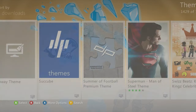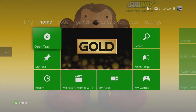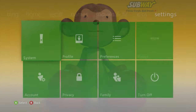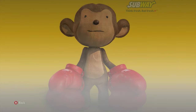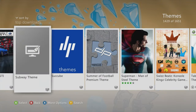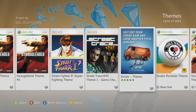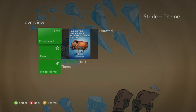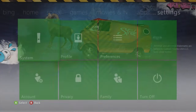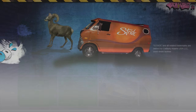Subway theme — back when they were actually good, featuring the mascot. Some of these actually put a lot of work in — they're not just a single picture, and that's what I like about them. Next we got Stride theme — epic gum, goated theme, got the orange van, the goat, some graffiti art — hella cool.